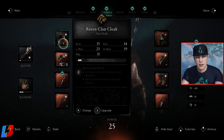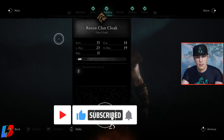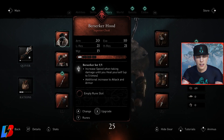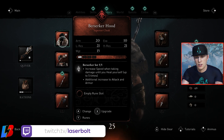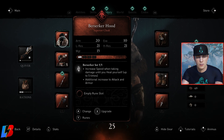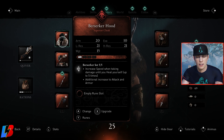These particular gears — if you collect all five sets of the actual set itself, like this one where I have four out of five — so if I were to put the whole bear outfit on, as you can see, it allows me to use the intricate perks of this particular item. This one says Berserker set, completed, five out of five. Increased speed when taking damage until you heal yourself, up to five times. Additionally, increased attack and armor. These perks are only able to be equipped if you have the complete set.